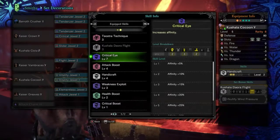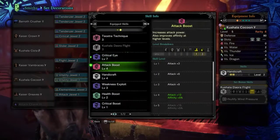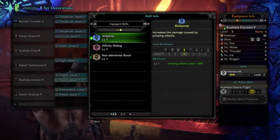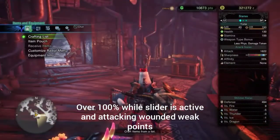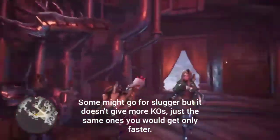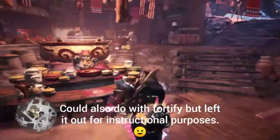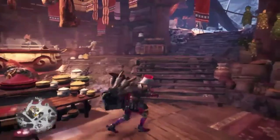With the build filled out — pieced together quickly right in front of you — we have: Teostra's Technique/Master's Touch, Crit Eye 7, Attack Boost 4, Handicraft 4, Weakness Exploit 3, Health Boost 2, Crit Boost 1, Airborne 1, Affinity Sliding, and Non-Elemental Boost. That all together gives us 95% crit and 1,622 unbuffed attack. Eating for Attack Up Large puts us at 1,700 even with 95% crit against non-weak-point, non-wounded hits.